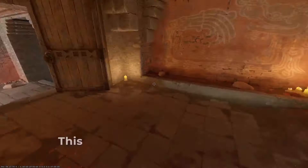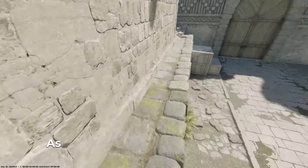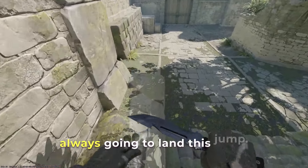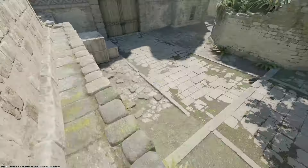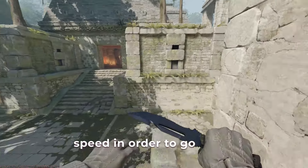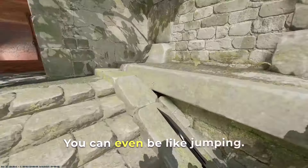This jump is actually quite easy — people overcomplicate it and that's why they miss it. You can be running from behind as well; you don't have to have a perfect lineup. As long as you're not touching the wall and you're strafing, you're always going to land this jump. You don't even have to generate a lot of speed — I'll start from here and I'm still going to land this jump perfectly every time.